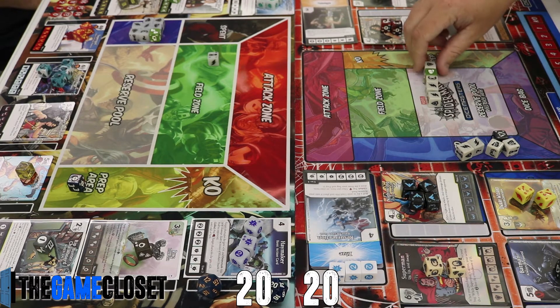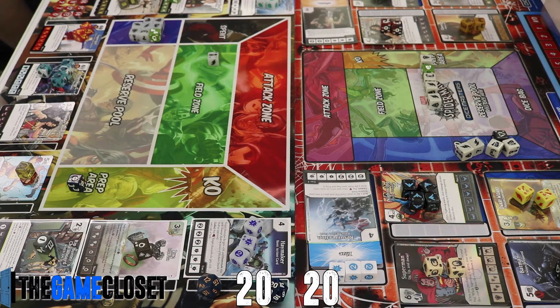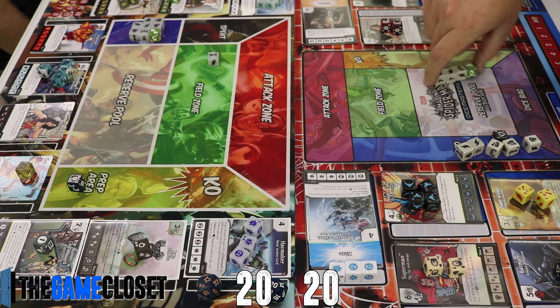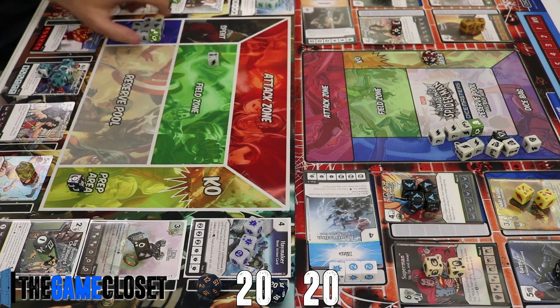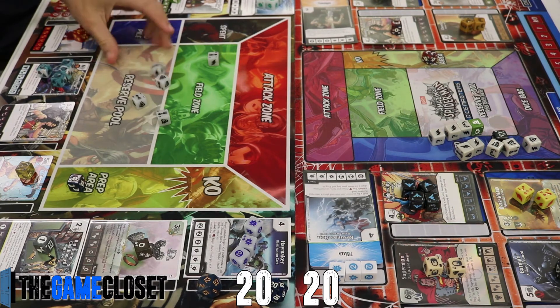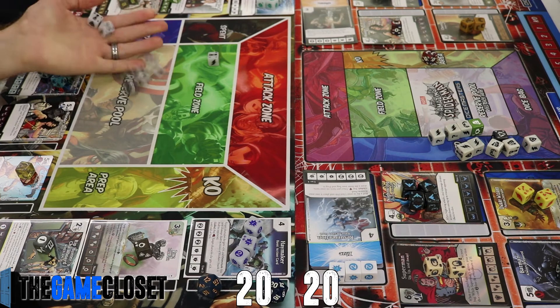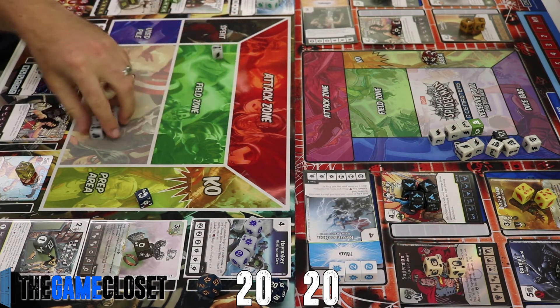He pays one to bring a sidekick from used into the field, giving him a shield. I use the Ring global on my team to pull a die from his used pile — one of my favorite globals in the game. I remember when it was first announced and kind of spoiled. Then he preps over Wonder Woman.